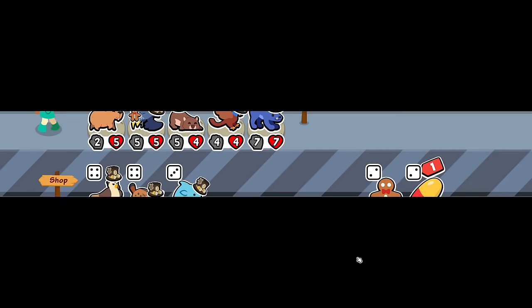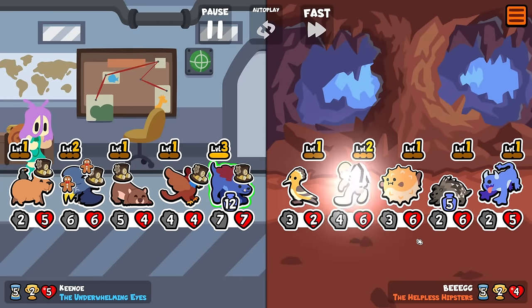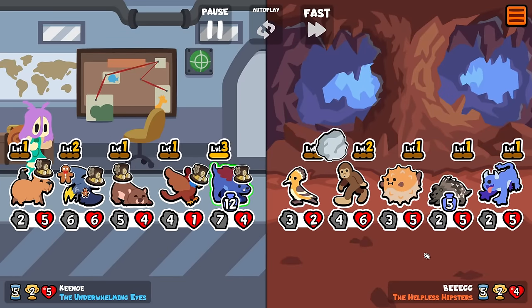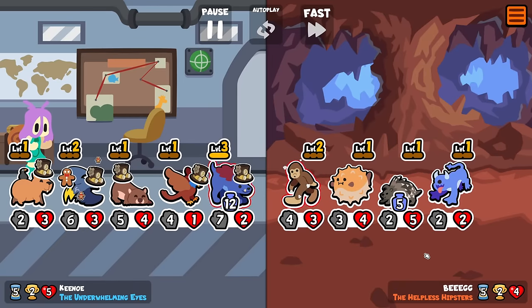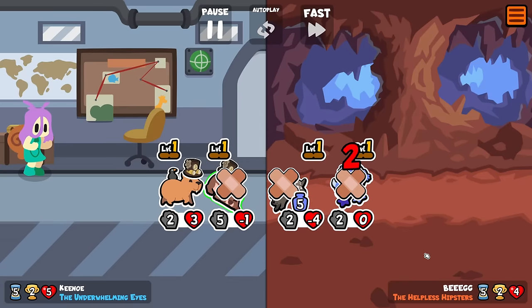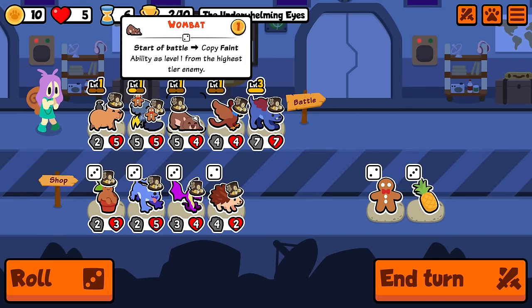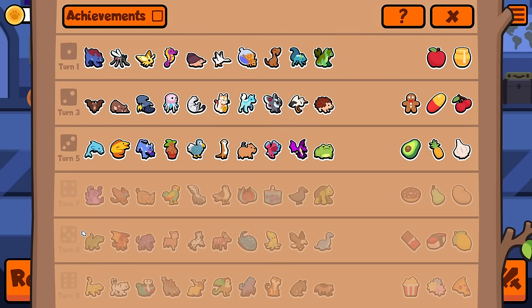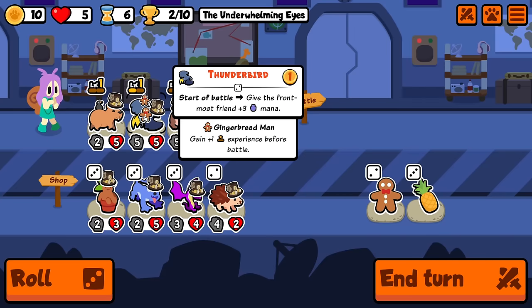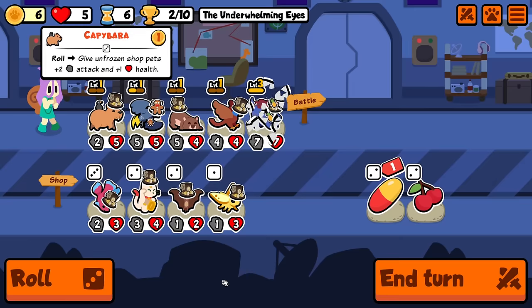These are very strong compared to these things, but I think we already have a very broken combo so we're probably fine — I say that and then we run into this. Yeah, that's not what I wanted to see. We actually got kind of lucky that they didn't hit it too many times — a draw, I like it. Wyvern is good if I can get another level this turn, but I'm not convinced I will, so I think I'm just going to roll and see if I can find something.